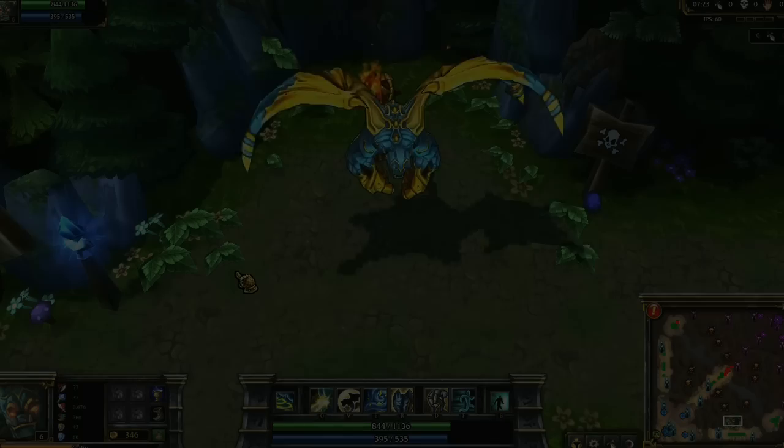After the Aegis and Mercury Treads, my next big items would be Banshee's Veil and Guardian Angel. Banshee's Veil helps me get my ultimate off, while Guardian Angel helps me balance out my resists and is just overall a phenomenal tank item.